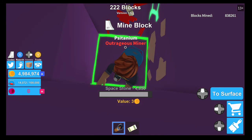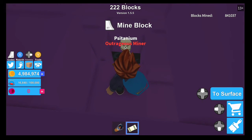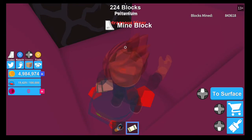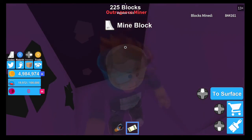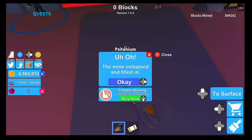All right, just lay down some C4. Insta mining time. I'll get some of this space stone while I'm at it. Come on now. See if I can get up to a million blocks mined — I think I unlock a new area if I do that. Just keep blowing it up. Kaboom. This makes mining so much easier.